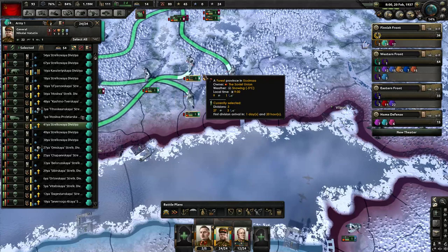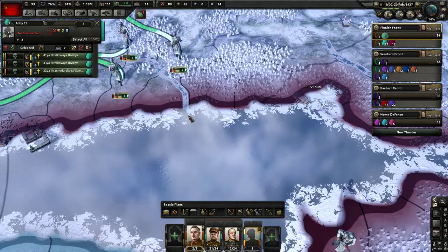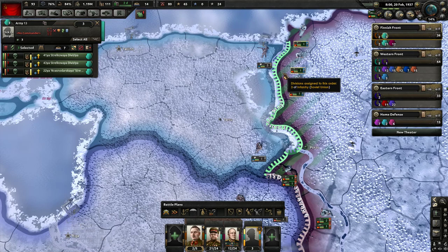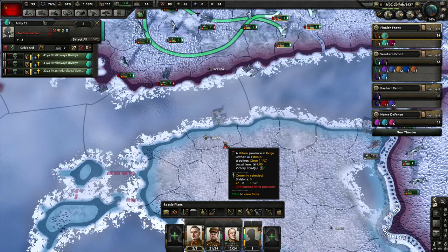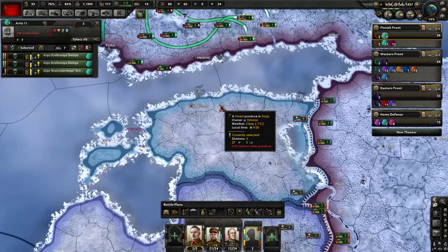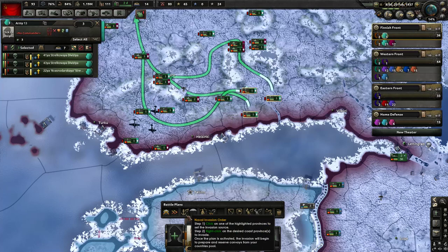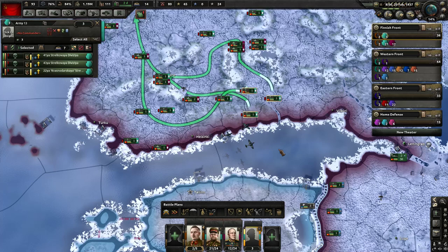Let's demonstrate a naval invasion right now. I'm going to make a new army with three guys. Let's say we're planning an invasion of Estonia. We could line up troops on the border, but it's going to be slow slogging through forests. We think maybe we can do a sneak move and jump on the capital of Tallinn - if we capture their capital, they'll probably surrender right away because it's the only significant source of victory points in their country. So let's plan a naval invasion.